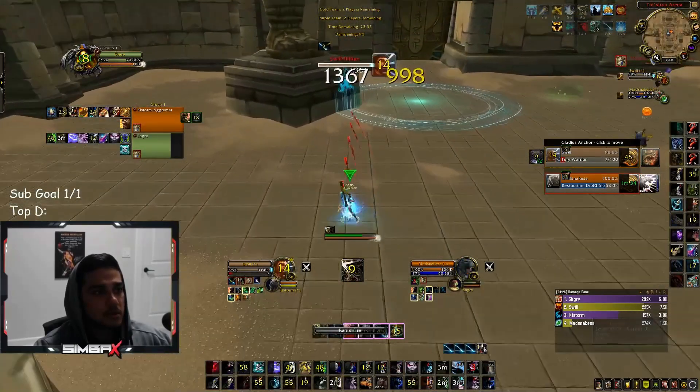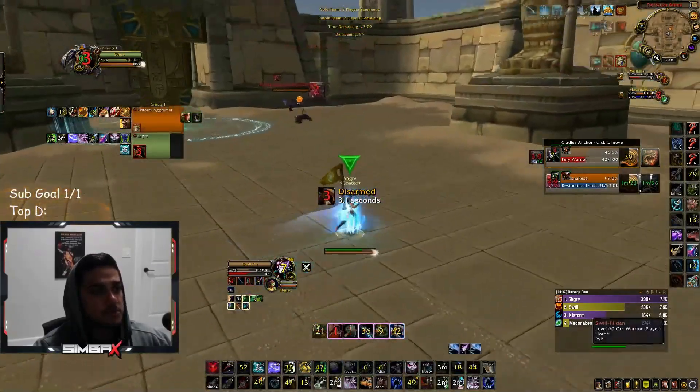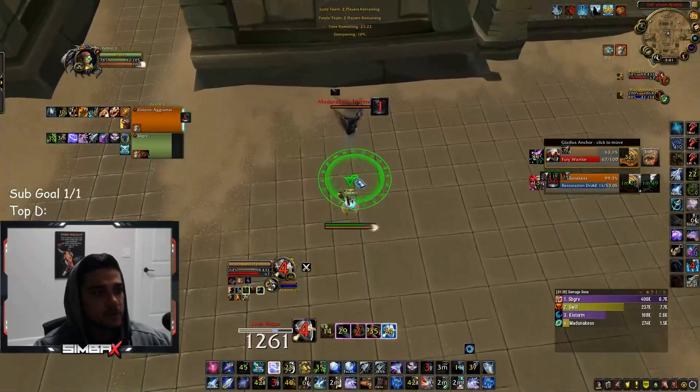I silenced the druid here. I was expecting a stun on their warrior from my feral, but my feral goes to maim the healer instead for CC. He gets a little maim clone, I get disarmed on the aim shot — that would have chunked him a little bit more — but we're still just extending until rally falls. I get a trap off.